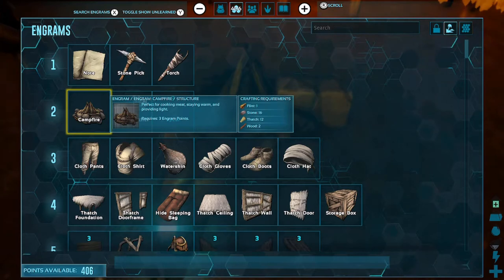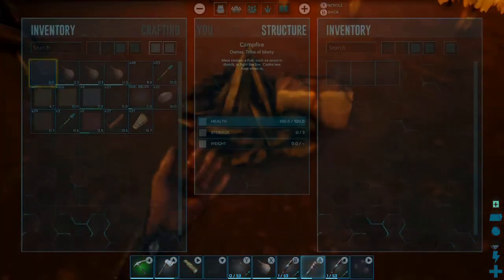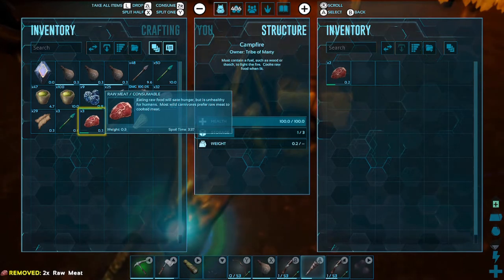So get the stuff, build a campfire. You're going to need to get some wood from a tree and kill a dinosaur to get the meat. Then once you are there, access the inventory of the campfire, add in your meat, and then add in your wood.